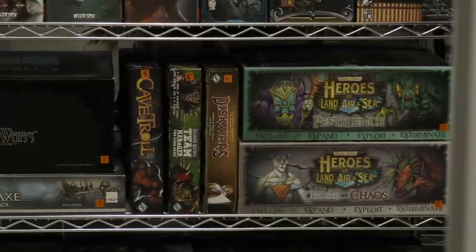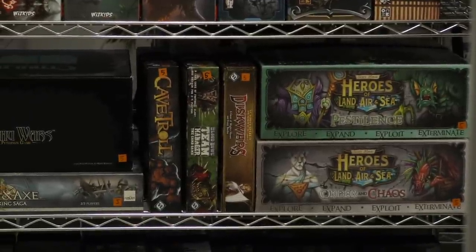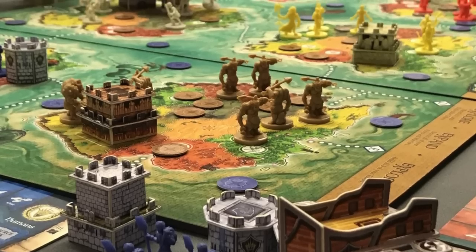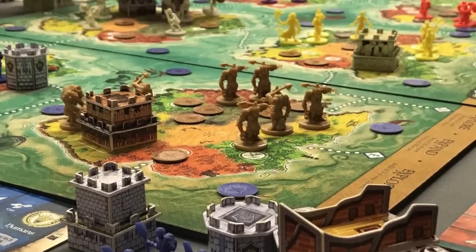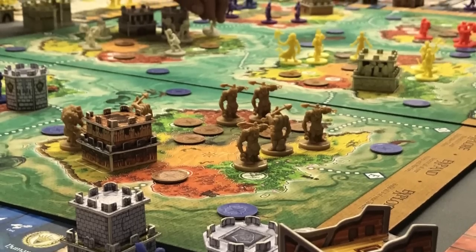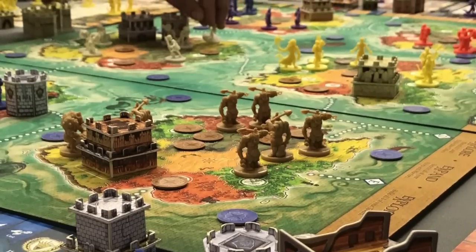Then we're taking a look at the shelf below it here. We have Heroes of Land, Air, and Sea — there are two boxes for this, and I believe the game is basically split between them. This is here mostly because Roy's favorite game, and he loves showing it off to people at conventions, but it is a good game. I enjoy it myself, and it's fun to pull out and play.